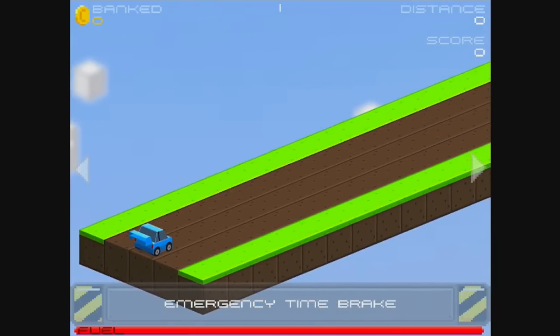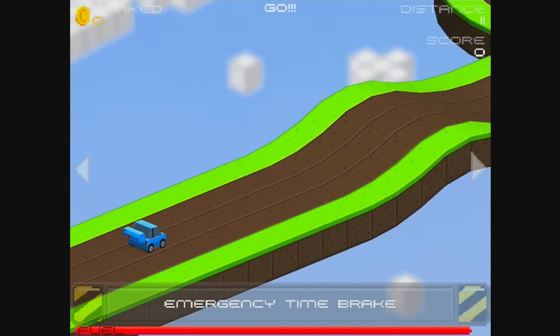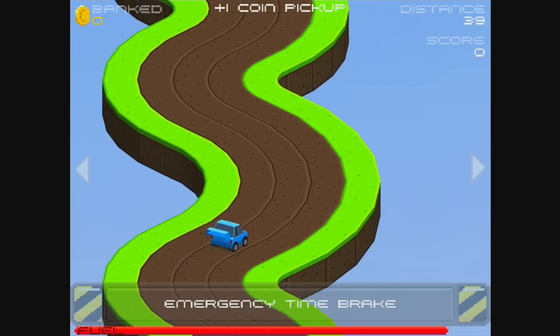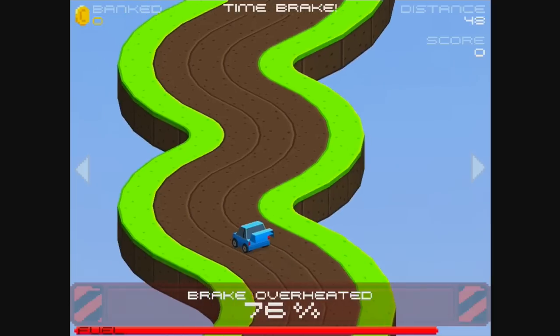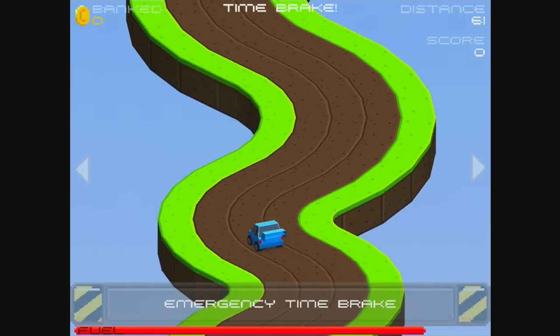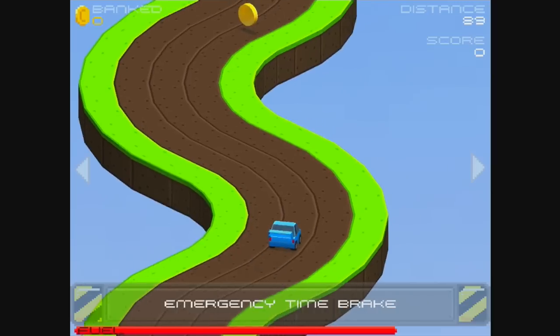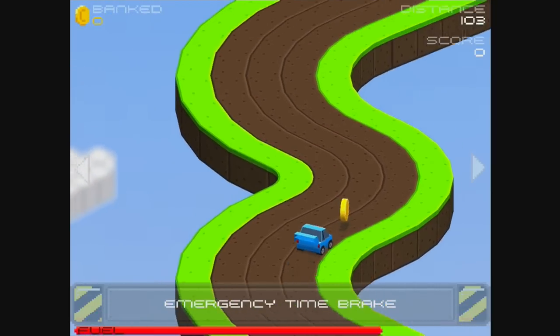Now I'm going to have another race here, see if I can do any better. There is an emergency time brake as well, which has a cooldown on it, so if you hit it you slow down significantly, which will allow you to change lanes a little bit easier — so you can think about what you're doing — but you can't use it over and over again.